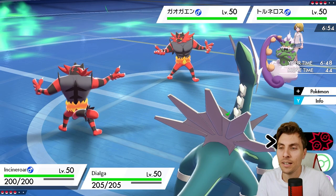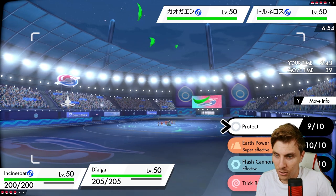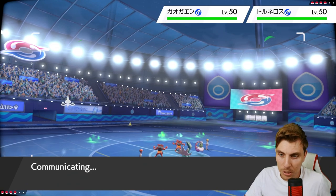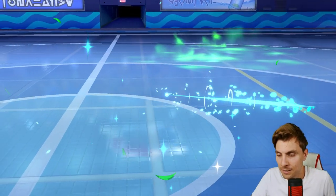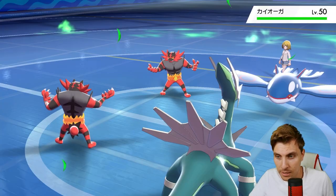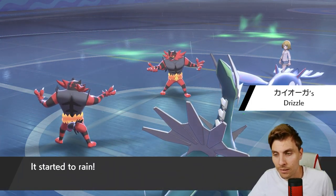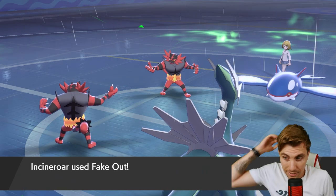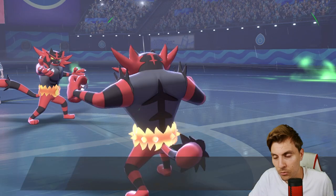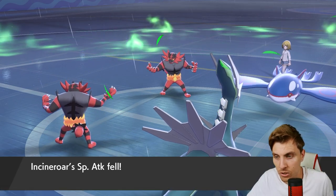We can go Fake Out into Tornadus - we may see Tornadus switch because at this point my opponent has to concede Fake Out is coming. We're going to be able to get Trick Room up as Kyogre comes onto the field. We may see Incineroar go for Parting Shot, so we had to check Tornadus in case they stayed in. The Snarl isn't ideal but not the worst - next turn we can pull a double switch to reset those Special Attack drops.